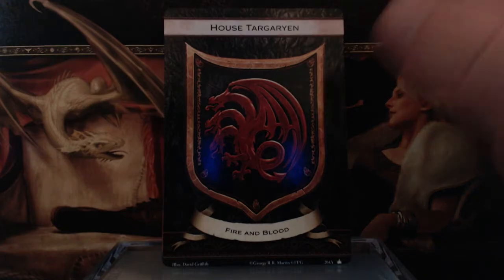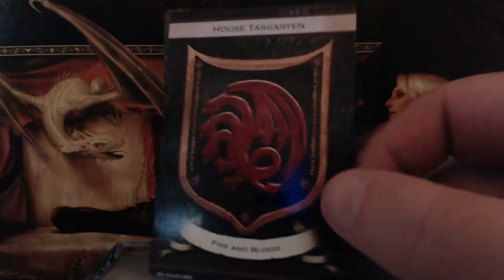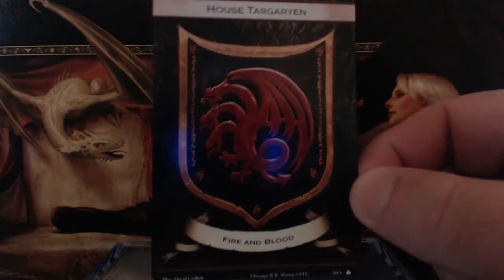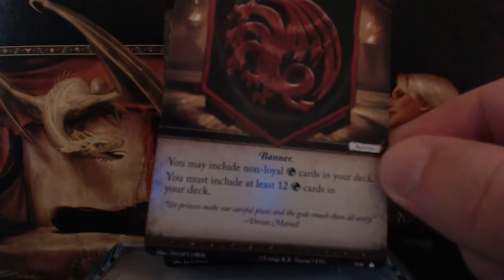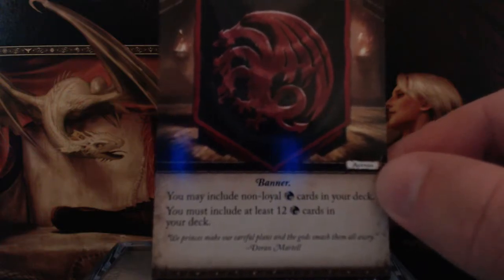We start with the house card. The house card seems to be the same for all of them, just with their symbol and their motto. But on the back, it just gives you the rules: you may include non-loyal Targaryen cards in your deck, and you must include at least 12 loyal cards of your house in your deck.